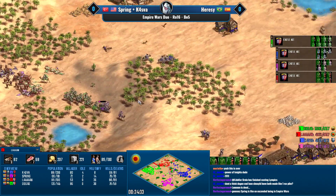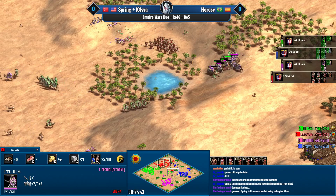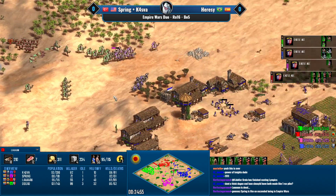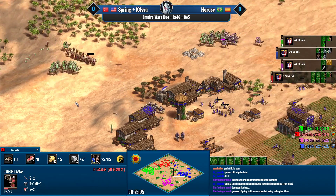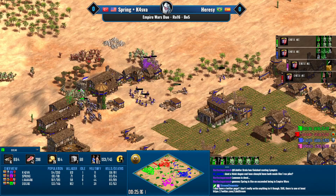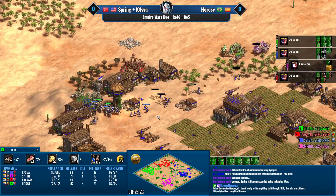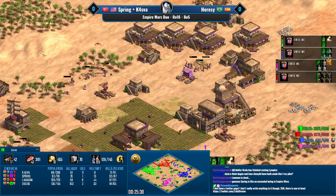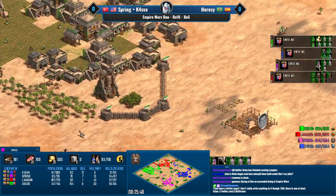Dogao has 93 eco and Len has 53, but Len is rebooming quite nicely — this might not be over just yet. The scorpion lands good shots but without enough camels to deal with the Gao's camels it's not enough. Spring is trying to even the odds and succeeds somewhat, but this is just buying time for Len to reboom. The major concern is that Spring's Berber camels are cheap but Dogao's Indian camels will be way better long-run, especially into imperial. Spring's camels are also vulnerable to archers, and Len has a lot of archers.